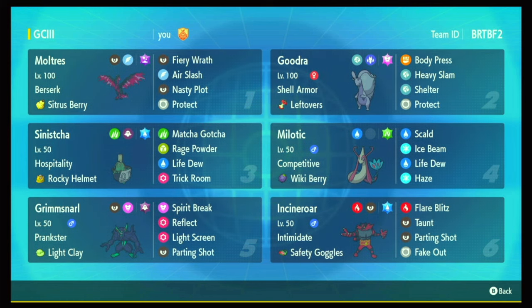Sinistra is just here on a defensive set — its job is to swap in and out for Hospitality healing. There will be games where it does its job and never actually clicks an attack. But when it does, it has Rage Powder plus Rocky Helmet, which messes up some physical attackers, especially Water Urshifu. It also has Trick Room — the only speed control on this team — though speed control isn't super important most of the time since these guys can really take some hits. I went with Life Dew over Strength Sap because I can heal while Sinistra is still on the field.